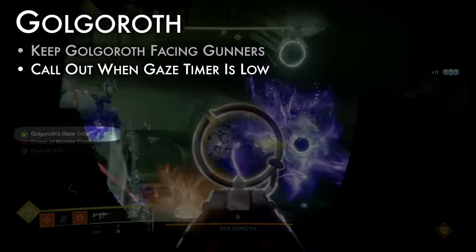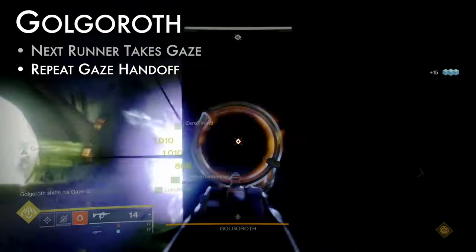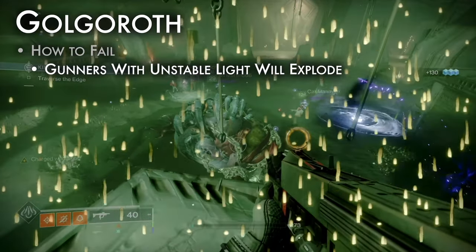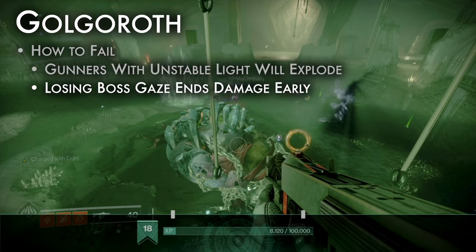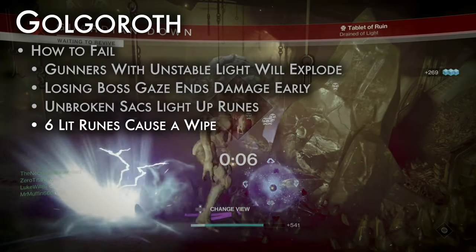Call out when the gaze's timer is low. Runner 2, shoot Golgoroth's back to take his gaze before the first timer expires. Repeat this process, handing off back and forth until the damage phase ends. Repeat damage phases until Golgoroth is dead. How to fail: random players in the pools will receive the unstable light debuff — they must leave the pool or they will explode, killing the others. If Golgoroth's gaze is lost before the 6 sacs are broken, the damage phase ends early. Any unused sacs in a damage phase are counted by glowing runes on a slab. If all 6 runes light up, Golgoroth will enrage, causing a wipe.